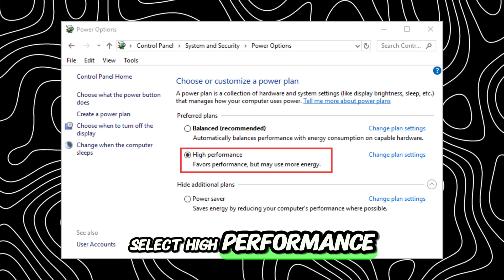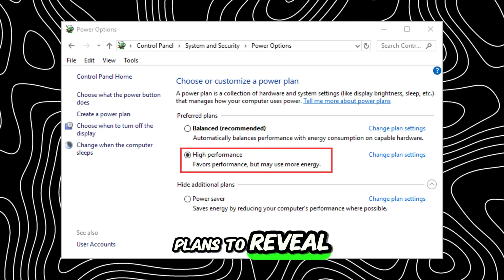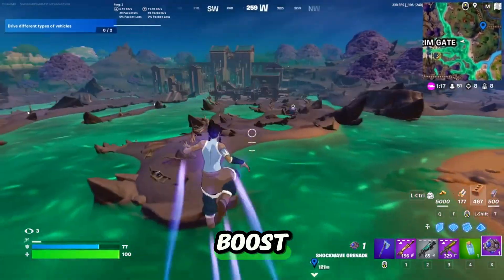Select High Performance. If you don't see it, click Hide Additional Plans to reveal it. This small tweak can give you a big FPS boost.